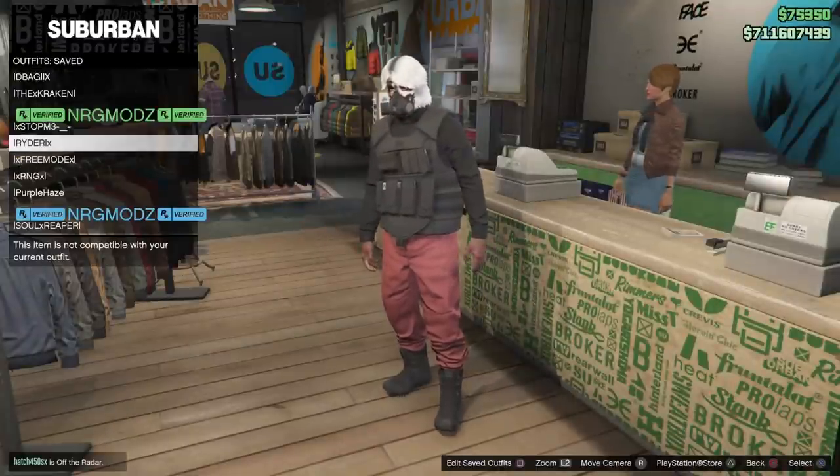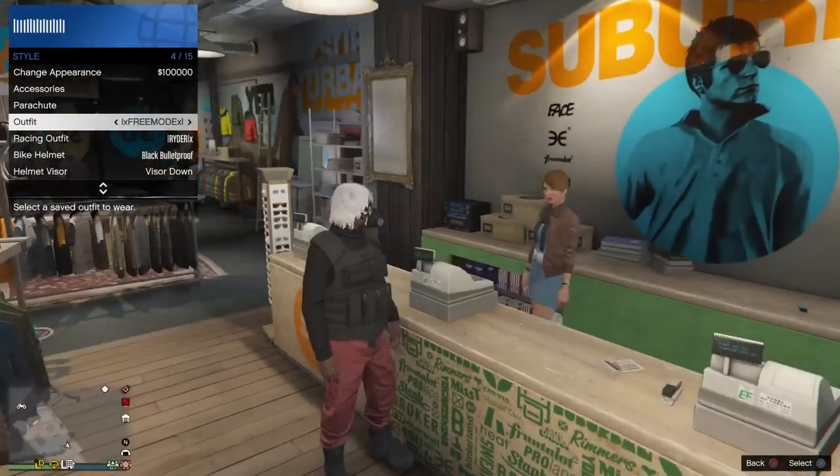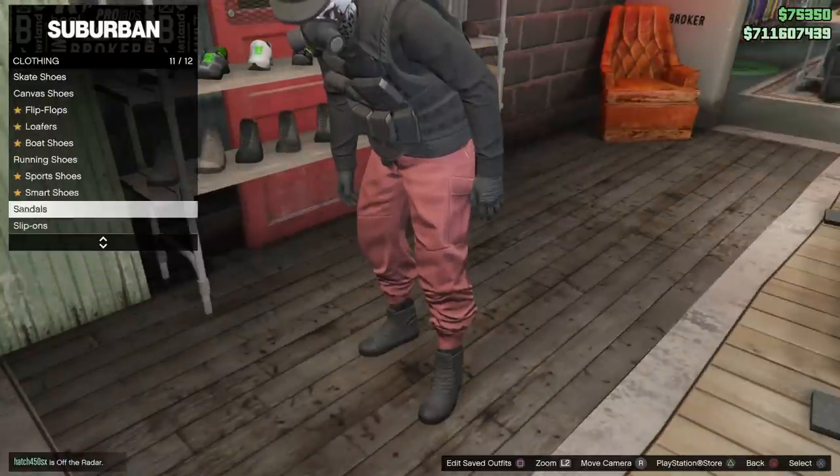Once you get to the clothing store, it's time to create the outfit. Make sure you save it first because you don't want to lose it just in case something goes wrong, so always save that outfit first. Make sure you save it and remember the slot you're saving on.